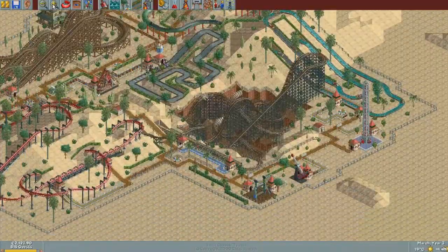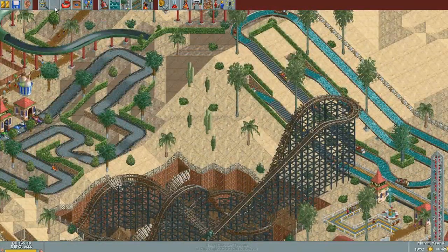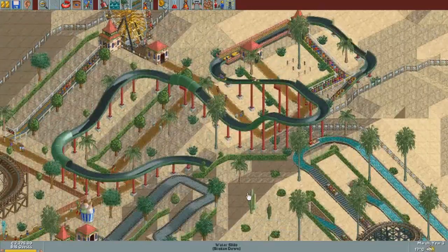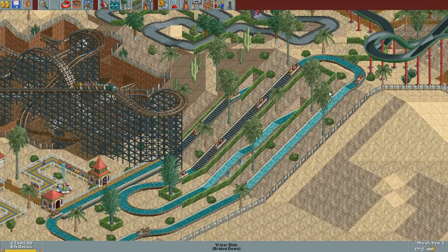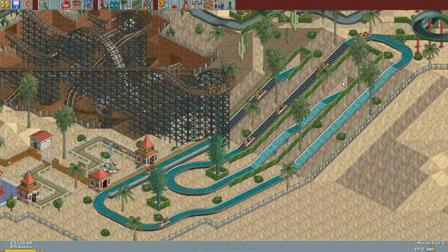I'm actually very happy about the way this park looks. Like I said with Forest Frontiers, I think this is one of my best, if not my best, Dynamite Dunes ever. Sometimes you just build a park and you just try to get it somewhere, and it just doesn't work. But today it's actually working out. The only thing I don't really like as much is this log flume, because it's not that creative - it only has drops and lift hills on this hill, and that just looks boring and repetitive.